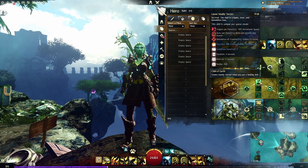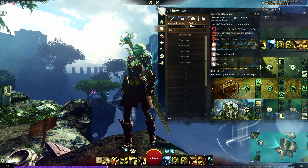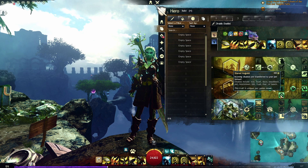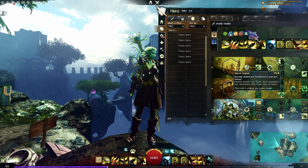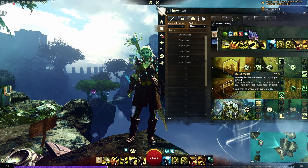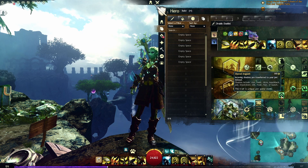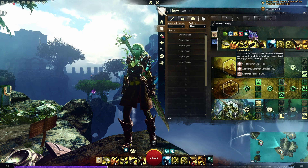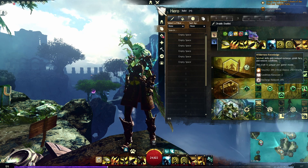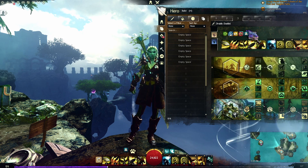For Wilderness Survival I've decided to take Child of Earth — when you use a healing skill, a little defensive area pops up. Next, Shared Anguish — incoming disables are transferred to your pet instead; it's a 300-second cooldown so you get one or two, maybe three or four uses depending on how long the game lasts. The other options are more condition-focused. And finally, Wilderness Knowledge — survival skills gain reduced recharge, grant fury, and remove conditions.